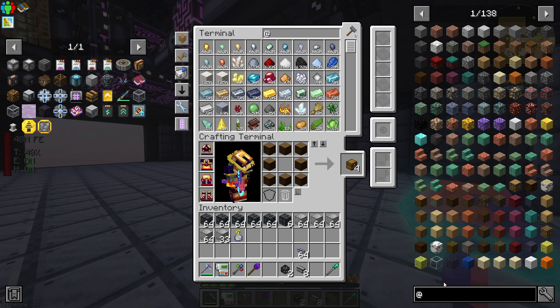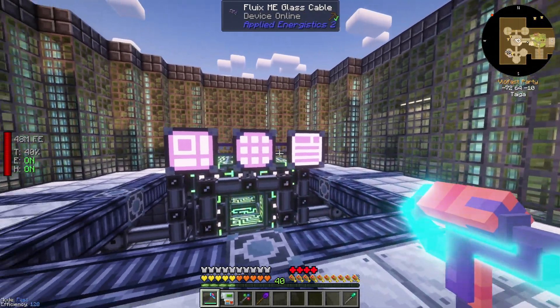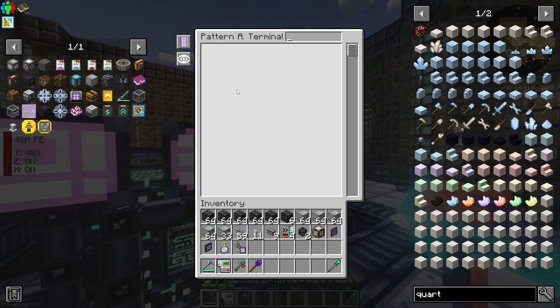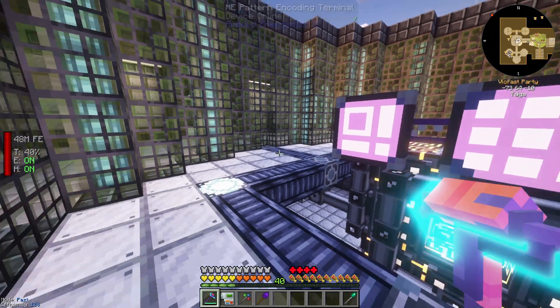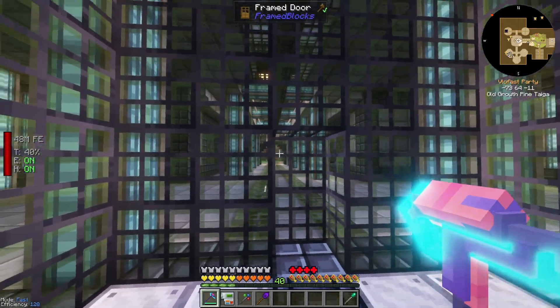To start us off, I just made a couple of panels. We have the crafting terminal as usual, a pattern access terminal — which will be helpful in a second, though it doesn't show anything right now — and a pattern encoding terminal, which will allow us to make patterns. We do still have access to our old system all the way over there in the starter base.